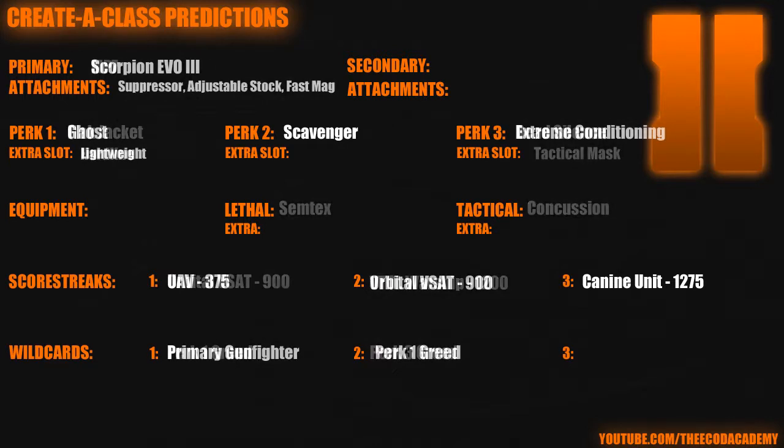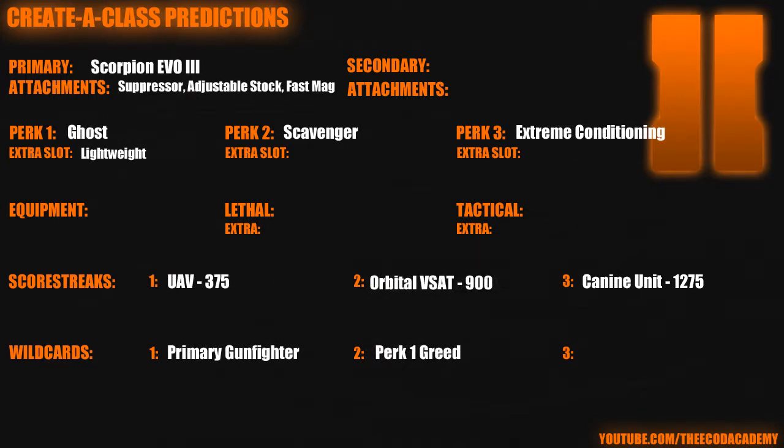The second class is a very stealth-based class — rushing yet stealth at the same time. The primary weapon is the Scorpion Evo 3. I primarily chose this weapon because it has a cool name. Keep in mind I made these a while back but just haven't done a commentary about it yet. There are new SMGs in the game — the Vector and the Tar, which is actually an SMG in this game. Apparently the Scorpion is actually very good though, so that's good for this class. If it doesn't turn out to be good, you could switch it out for a different SMG — the MSMC would probably work just fine.